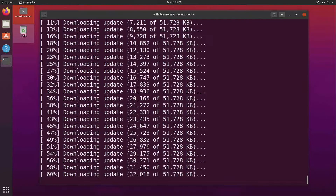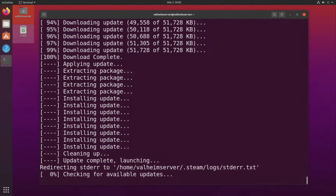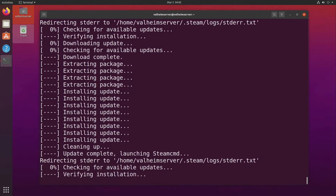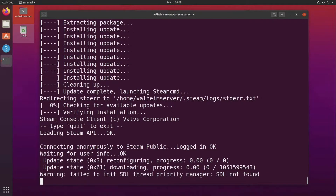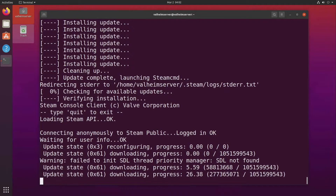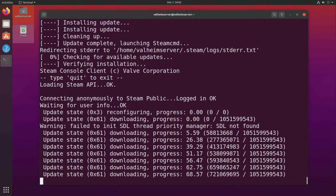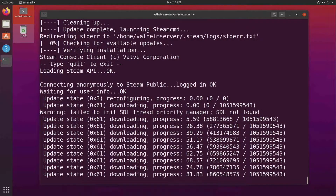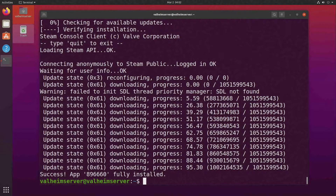It'll go and download Valheim and install it in that folder. When you see the warning "failed to init SDL thread priority manager, SDL not found," it's not a big deal. There is a fix — apparently there's a library you can download and install to fix it — but for the purposes of this install it doesn't seem to be necessary. I've tested it on a couple of different installs and everything seems to work.